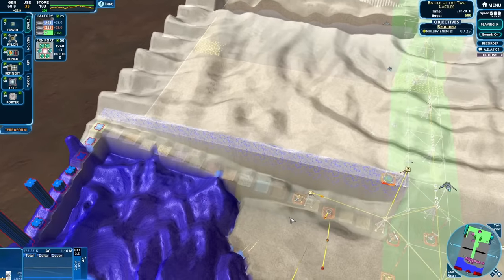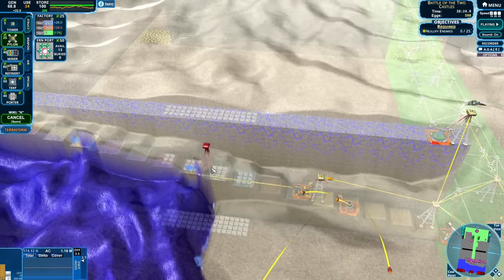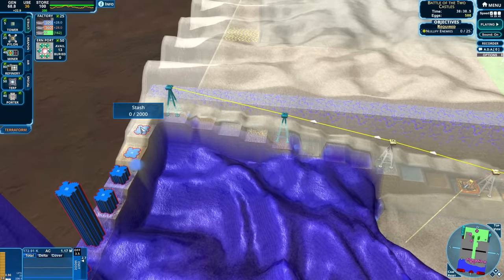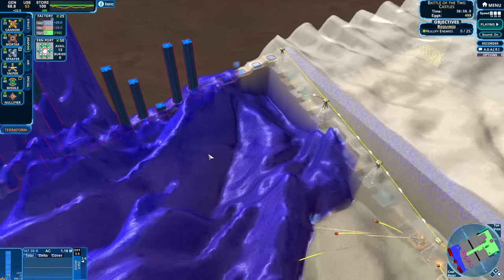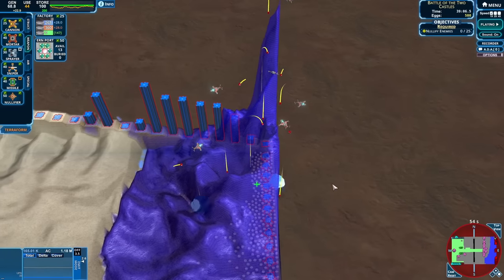Everything is going together wonderfully. Oh and we have more of this rampart thing available - I think that's the word. And the more anti-creep flows down this way the more these stashes get put out of commission. So that is all working wonderfully, except when they feed each other - that's not wonderful at all. Oh dear, that's a big wave coming out there. How are the bombers doing over here? They're doing okay I guess.